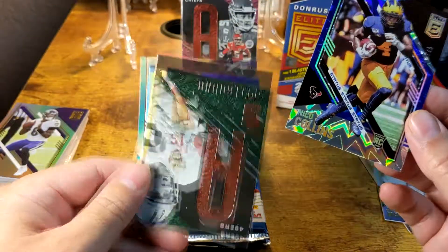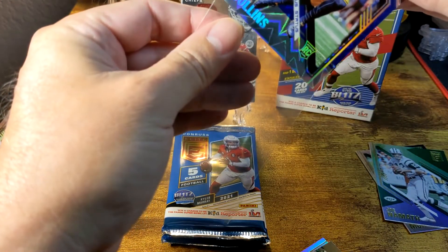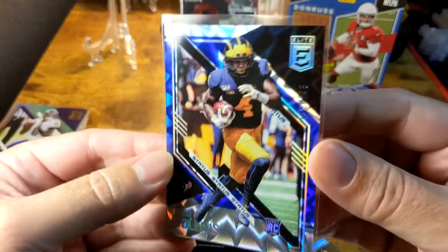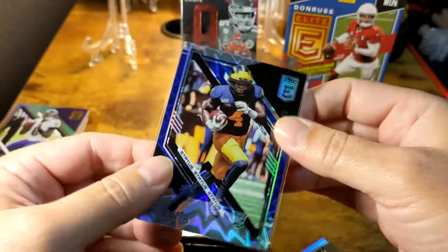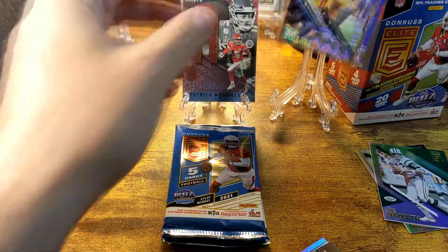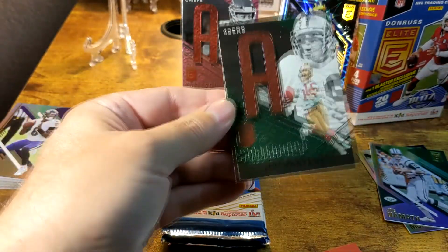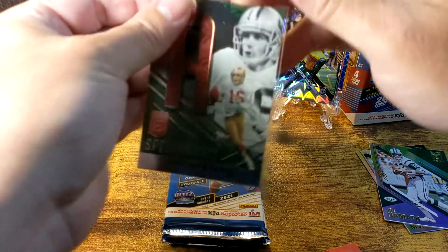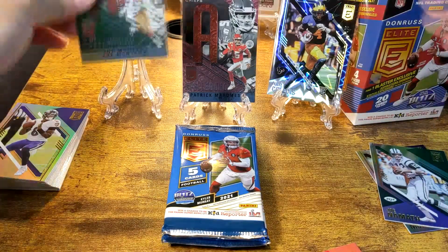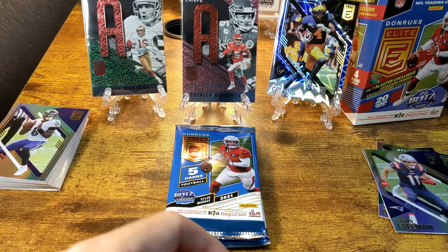Already this is better than the value pack because I can see what's behind this card. Nico Collins — there are other rookies I'd have picked ahead of that, but it is a cool looking card. And right behind it we got a Joe Montana Spellbound — so the Mahomes one was the red/pink parallel and this is the green. So we got another Spellbound, and the first pack of the blaster is almost already better than that entire value pack.